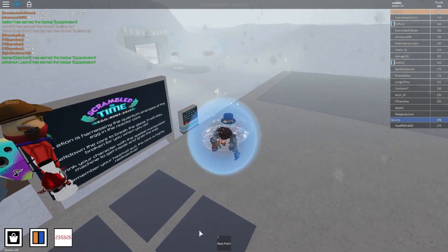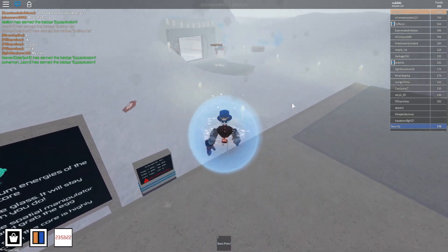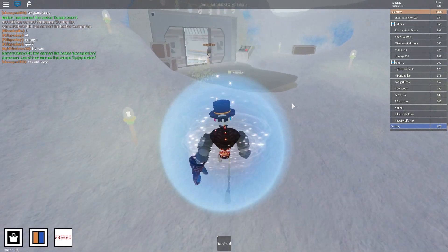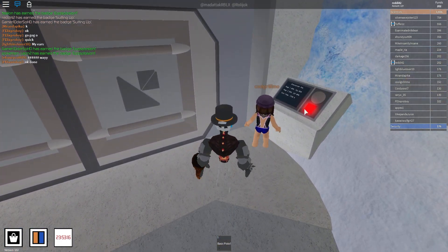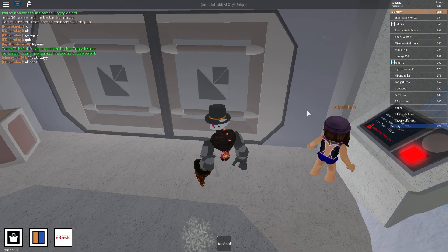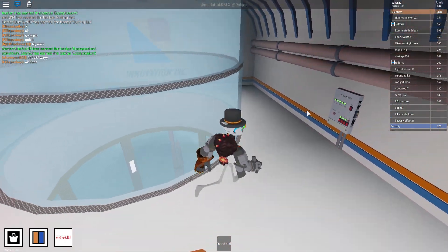Alright, we're playing Innovation Arctic Base. What we have to do is go to the core and melt it, then we have to grow small and use the hazmat suit to go into the molten core basically.